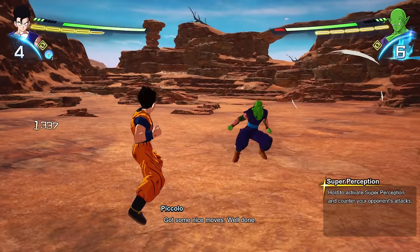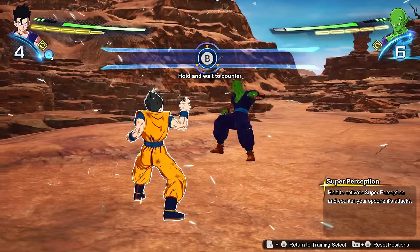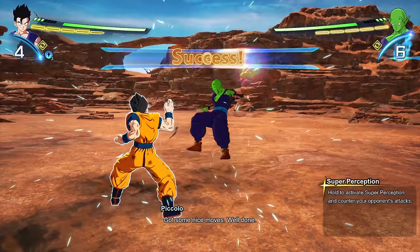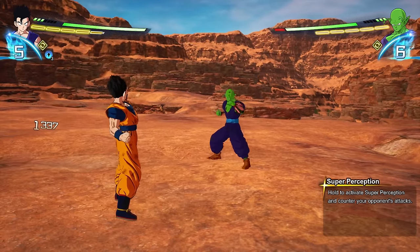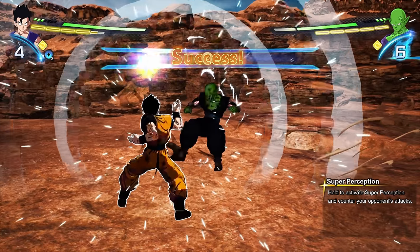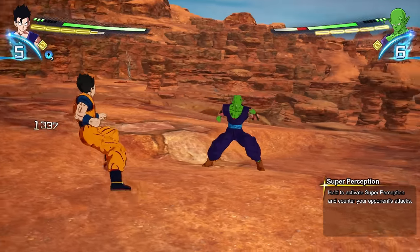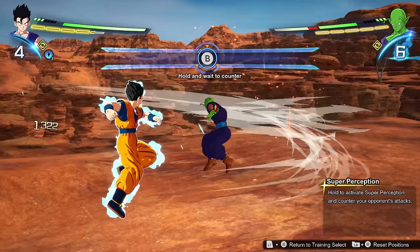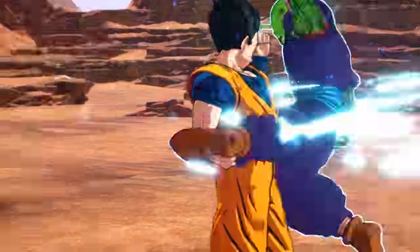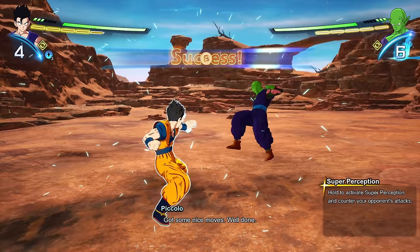The third is super perception. I would actually recommend you practice with this one the most. There are two ways to do it: you can hold the input or time it. I find it better to time it, because if you hold it you have a higher chance of being punished — the opponent can see you holding the position because of the animation, the character actually poses.